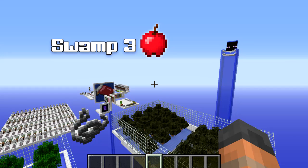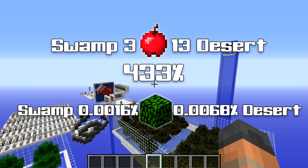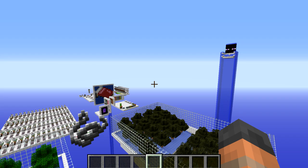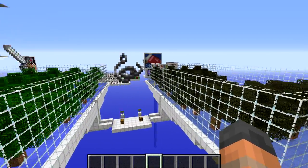Sometimes the way in which you display information with numbers can be misleading. For example, the swamp biome had three apples and the desert had 13, which could mean the desert drops 433% more apples than the swamp. However, if we factor in the number of leaves these apples came from — which was 1,888 — then the average drop rate for the swamp is 0.0016% and the desert is 0.0068%, a difference of 0.0052%. This could mean that Mojang coded in a 0.005% difference between biome types, but it is very unlikely. So I think we should redo the swamp and jungle test just to check.